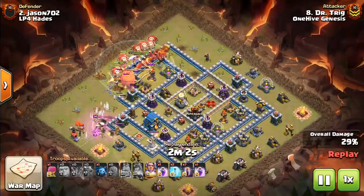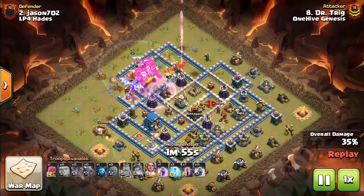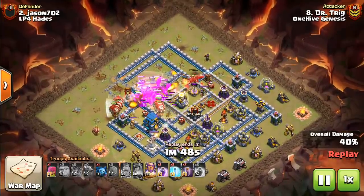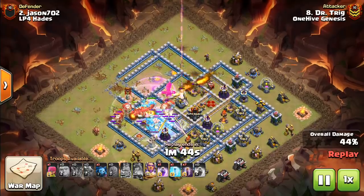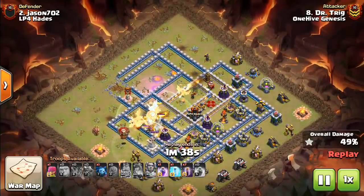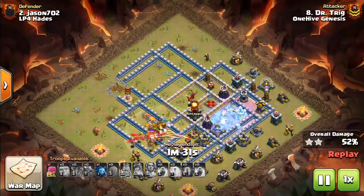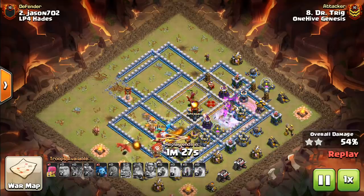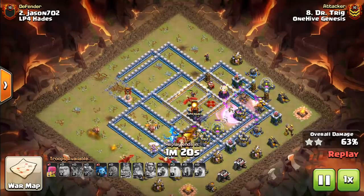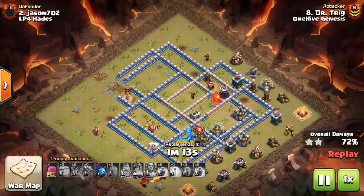Starting at the top town hall level, Town Hall 12: Drag Bat is a very popular strategy and can be an overwhelming attack against some bases. There are different variations of it, some involving e-drags, which are kind of an honorable mention for Town Hall 12. But I think regular dragons are a little bit more powerful and better at Town Hall 12. I do have a video on how to determine whether to use dragons or e-dragons, so check that out if you're interested. This is a very strong strategy using the bat spell with a rage and/or a freeze on some splash damage on the back end to help finish off what's left — because the dragons are very strong.